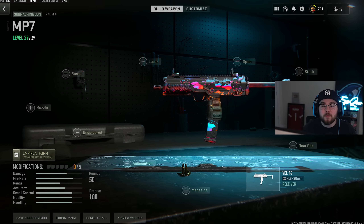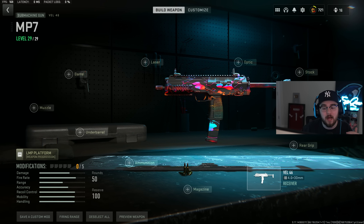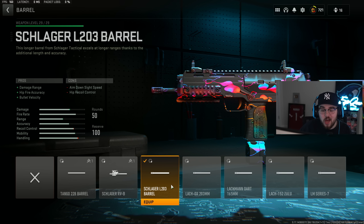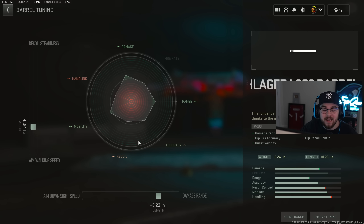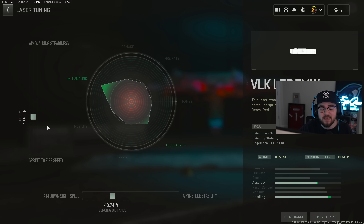Loadout number four is the Vel 46 aka the MP7 — extremely underrated and interchangeable with the other SMGs; it really comes down to personal preference. For this build we're tossing on the Slogger L203 barrel giving damage range, hip fire accuracy, and bolt velocity. Barrel tuning: negative 0.24 for aim walking speed and plus 0.23 for damage range. We also have the VLK LZR 7MW laser for ADS speed, aiming stability, and sprint-to-fire speed. Laser tuning: negative 0.15 for sprint-to-fire speed and negative 19.74 feet for ADS speed.